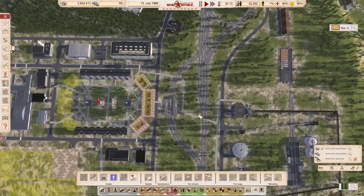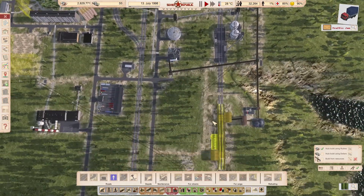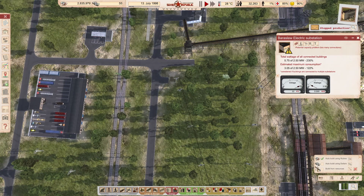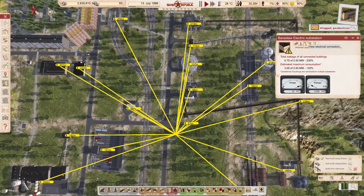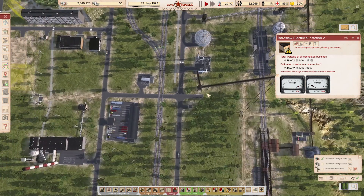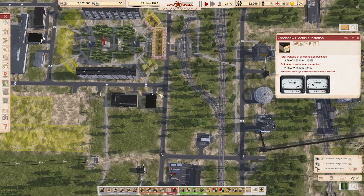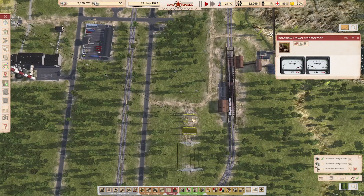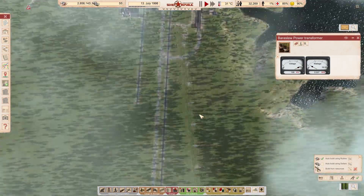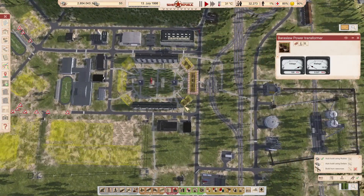We're going to need to find a way to power it. This one's saying it's overloaded. We've got to find a better way of supplying power.